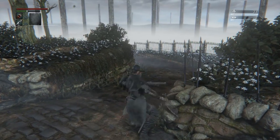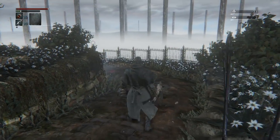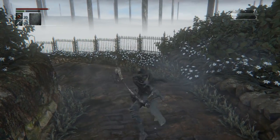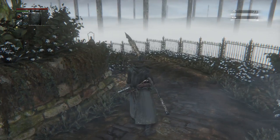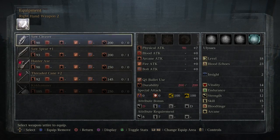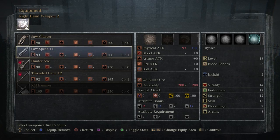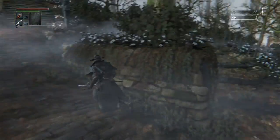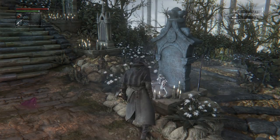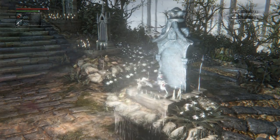We're also going to mess around real quick and show off the movesets of some of these new weapons — actually, the starting weapons we didn't grab before. The Hunter Axe in particular — I love the moveset on this thing, especially that three-hit combo and this spin-to-win charge attack, it's so good. And then of course we have the Sawspear, which is what I'm going to be rocking as my secondary from here on to around the fourth boss, then we'll mess with the Kirkhammer a bit more.